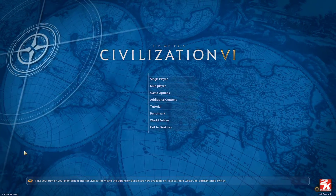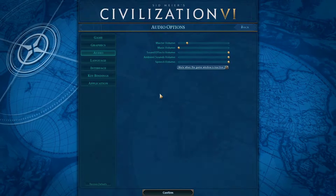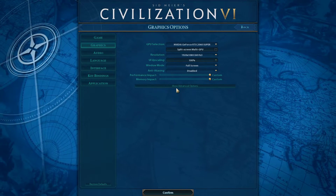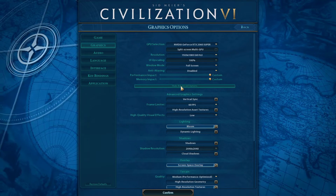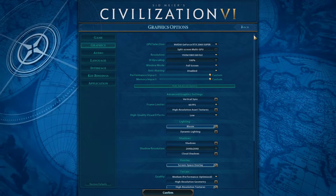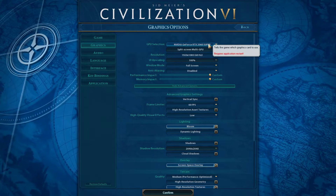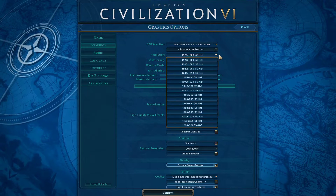So first of all, we will take a look at your in-game settings. In your game options, navigate to the graphics section and select to show advanced options. Make sure that your main graphics card is selected in the GPU selection dropdown menu. Set the resolution to your native monitor resolution.